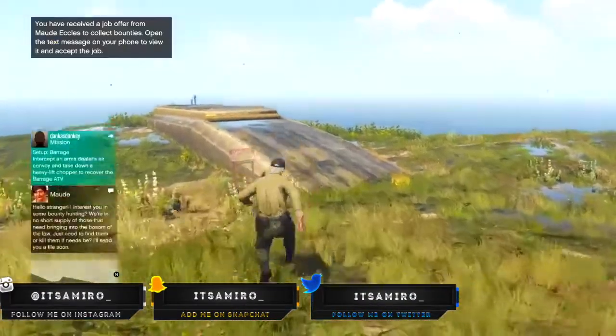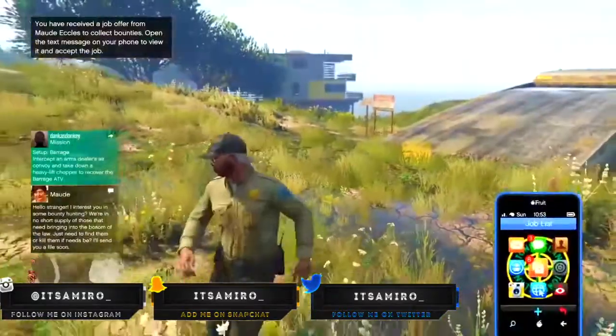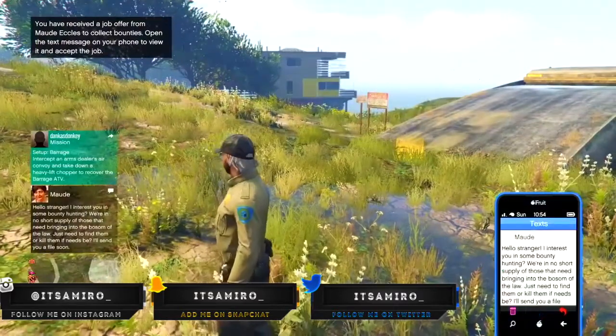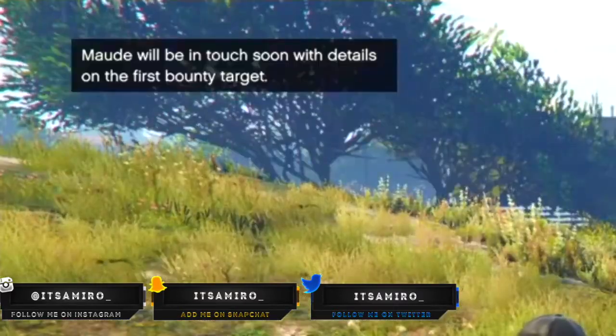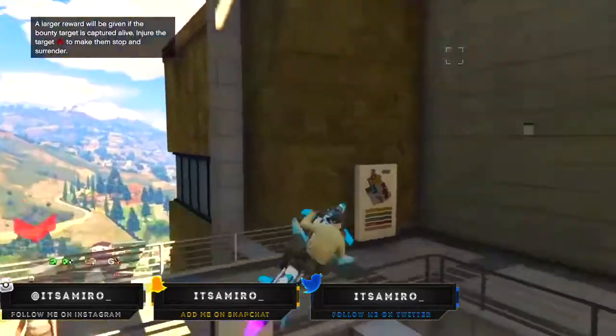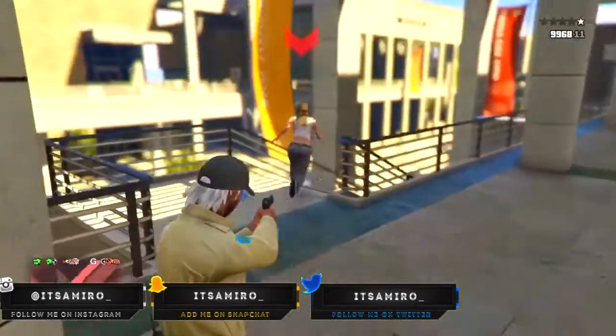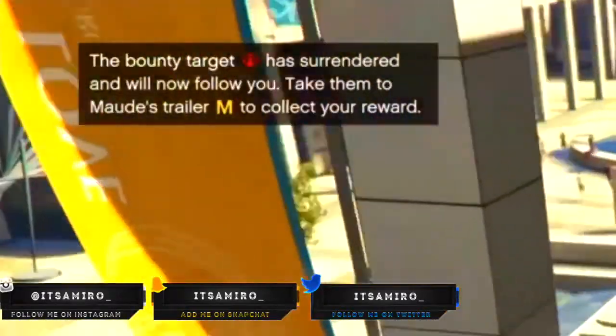So to start off, you're gonna get a message from a woman named Maud. You might not know who she is because she's a person we always ignore. Anyway, she's gonna message you about some bounty hunting. You're just gonna want to go on her text, and then you'll see the top left — it'll say she will contact you about the first bounty. That's pretty much it, just wait for her to get back to you to let you know where the first bounty is.